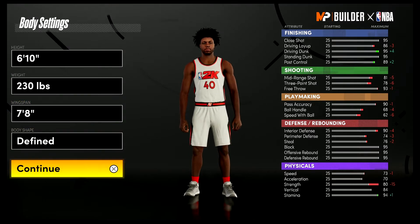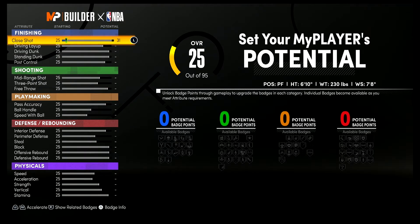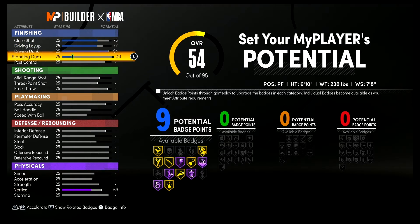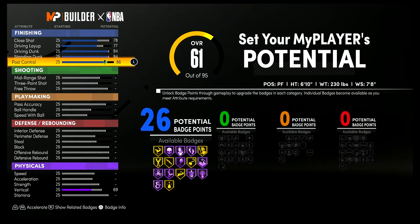For your attributes, bring your close shot up to a 78, your driving layup up to a 77, your driving dunk up to a 94, your standing dunk up to a 94, and your post control up to an 86. That's going to give you 26 finishing badges.